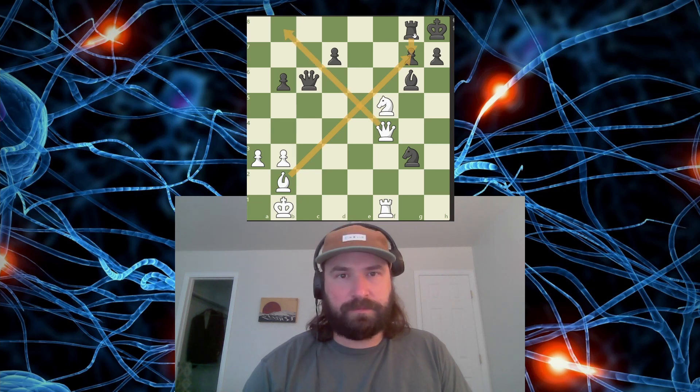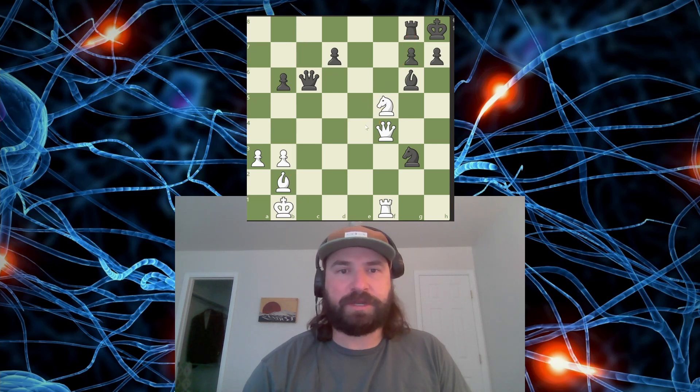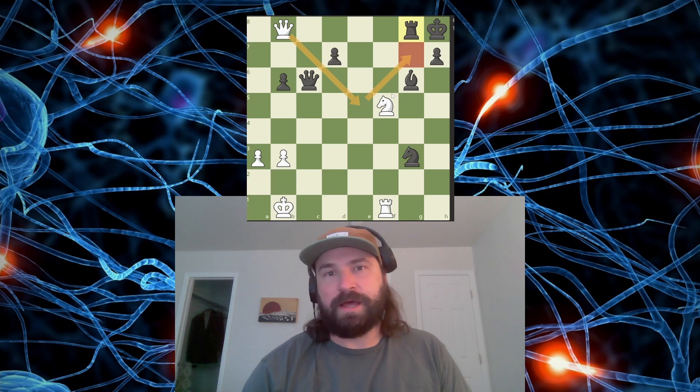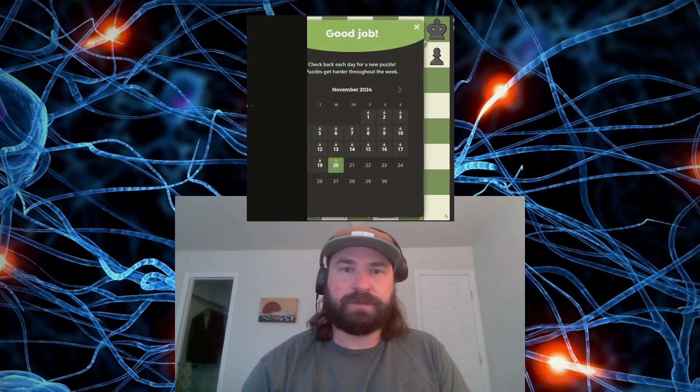Give this check. The rook has to drop back and block, at which point I can slide back up and deliver checkmate here. So it's here, here — rook has to slide back and block, and now my queen gets in. The knight is still protecting this square, so the rook has to block that, and then I can slide in and give the checkmate here. That's the puzzle. Thanks for watching. Catch you later.